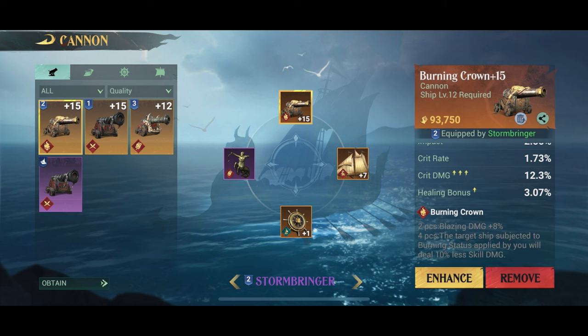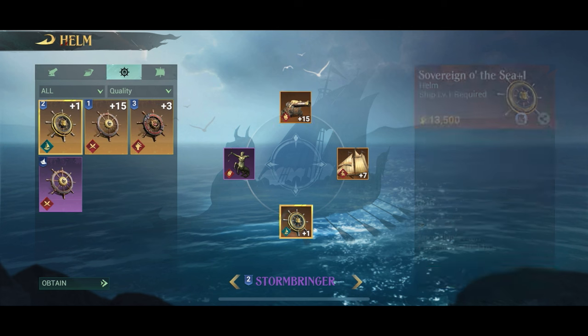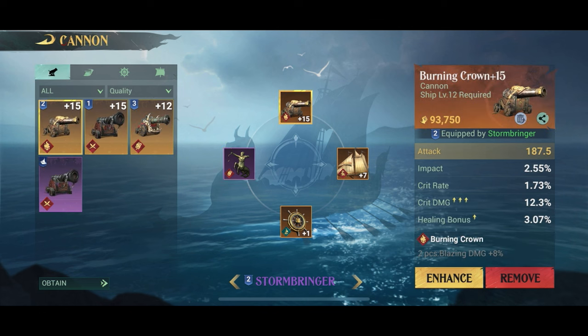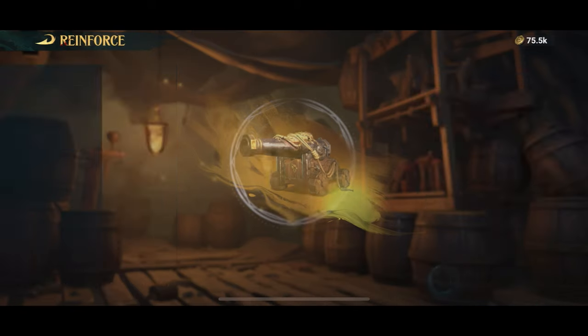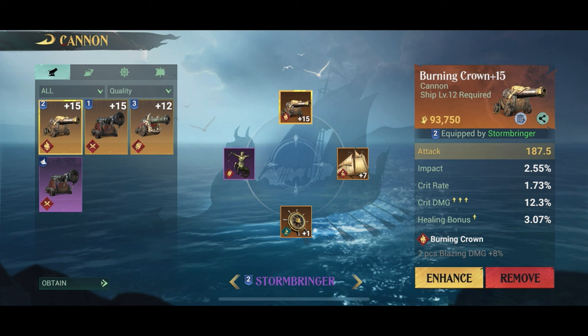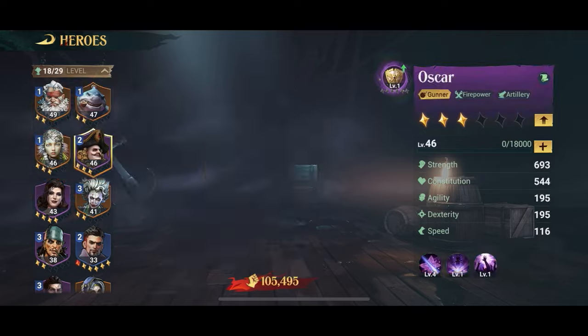Of course, you want a burning crown cannon on your ship as a bare minimum. This is a legendary one at the highest level, which is perfect. The more equipment of that type you have, the extra bonus you will get. So I would go looking for more burning crown equipment if you want a full blazing damage build. As a minimum you should have a blazing damage cannon — a sail, steering wheel, and figurehead would be even better, but you can get away with just the cannon.